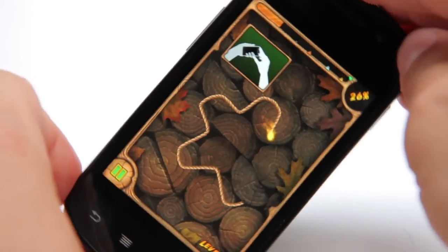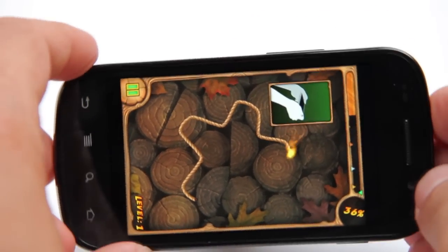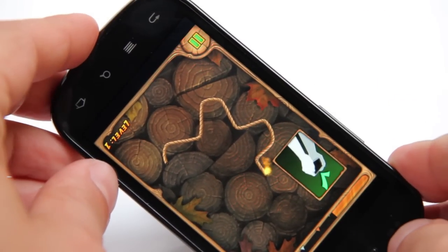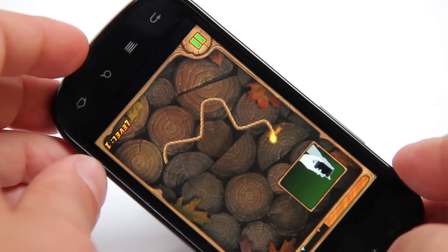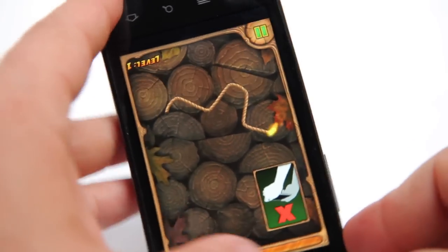To start, you simply tap the rope at any point and your flame begins. The key here is to keep the flame burning upwards at all times, just as you'd have to to keep a safety match burning. Deft movement of the phone's accelerometer is therefore required.